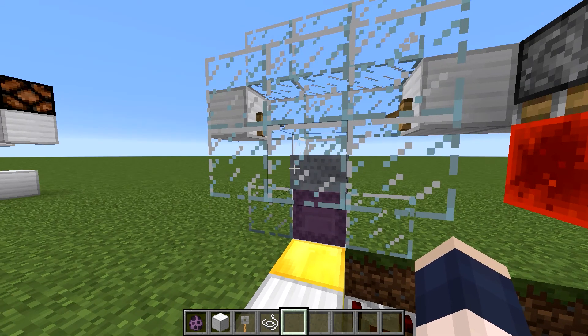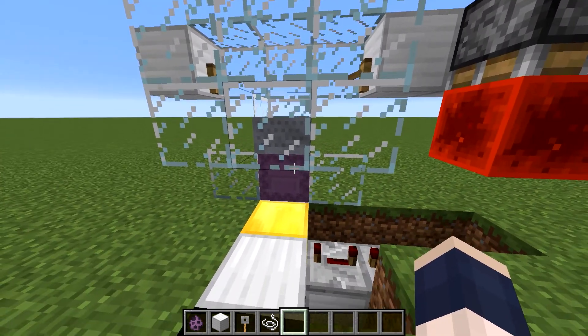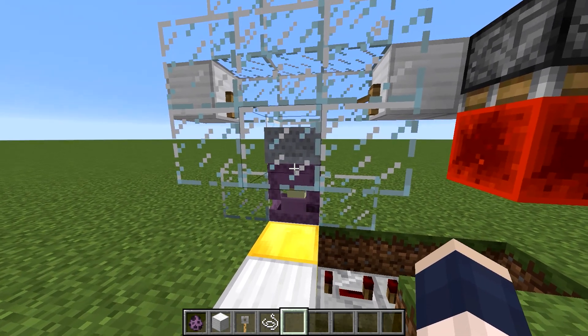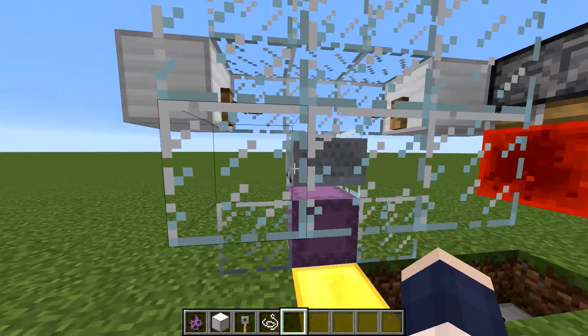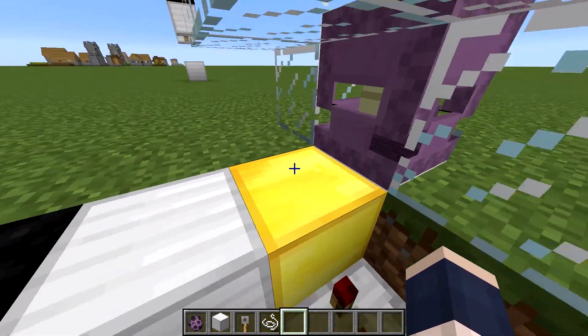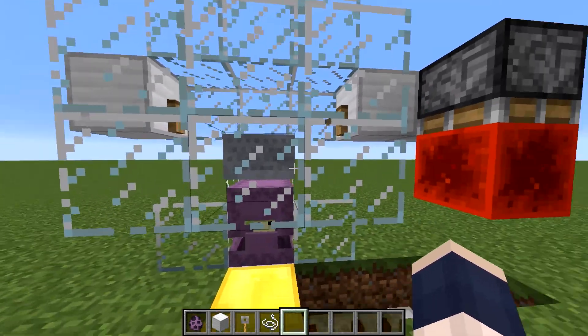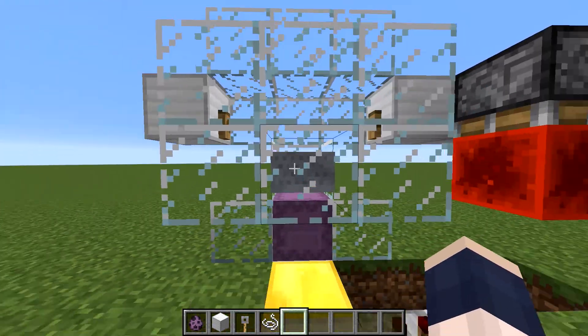The minecart gave us another problem: every once in a while the minecart was being destroyed, because the projectiles that this guy launched out would hit the minecart. That wasn't a big problem — just add a bit of delay before closing off this guy, and then the first projectile always gets stuck here, and the second or third ones never break the minecart.